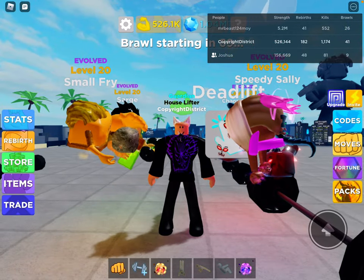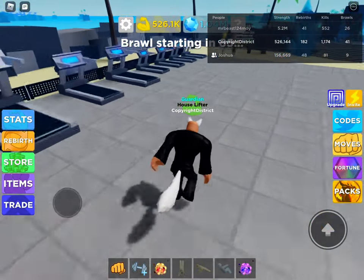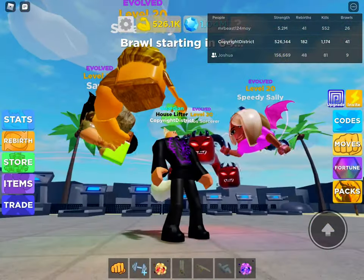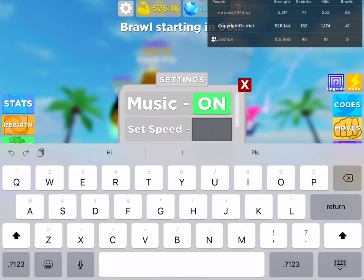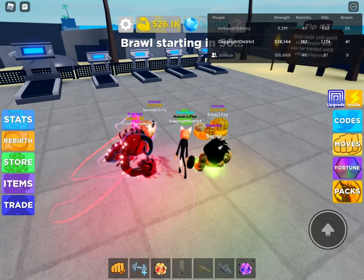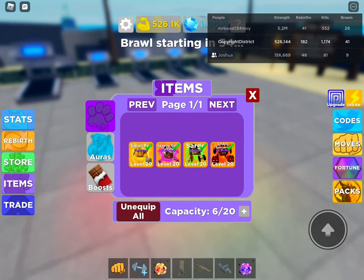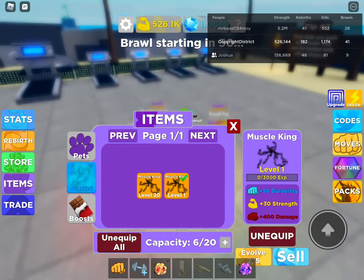Hey everyone, welcome back to another video. Today I'm going to be showing you how to glitch pets. What you mostly want to do is set your size to 1 and then put your size to 14 because that's the slowest you can go. Then you want to equip an Aura or whatever you want.